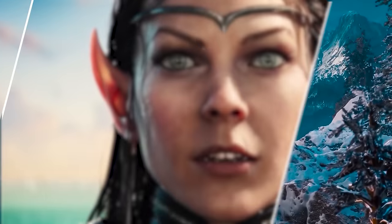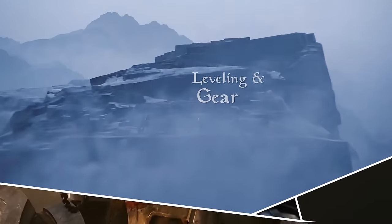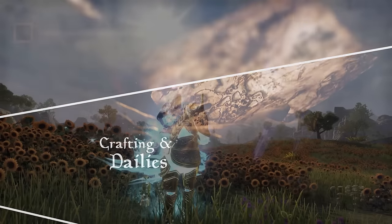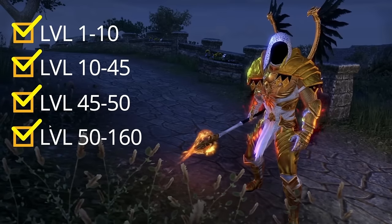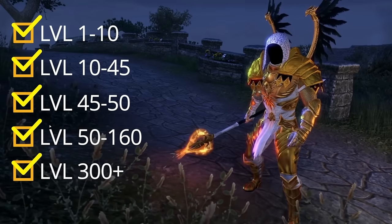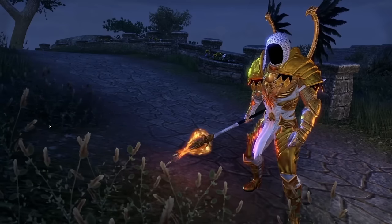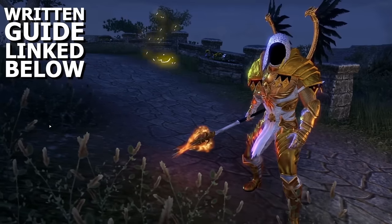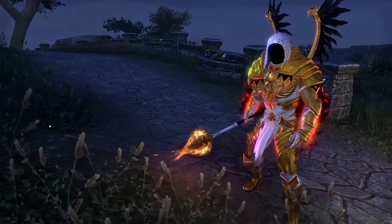Today we're going to be going over something that has been long requested — a step-by-step leveling guide for new players, for veterans, for anybody creating a new character wondering what order they should do things in and what things they need to make sure they don't forget. What things you need to make sure you're doing between 1 and 10, between 10 and 45, between 45 and 50, and 50 and 160. If you do these things in the order mentioned, all of these various forms of progression are going to happen passively while you're playing the game. That way, when you need that type of currency — whether it's transmutes or undaunted keys — when you hit 160, you'll have them ready to go, and you'll be able to craft those amazing sets that are going to make your character really shine.